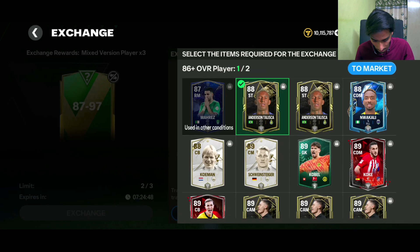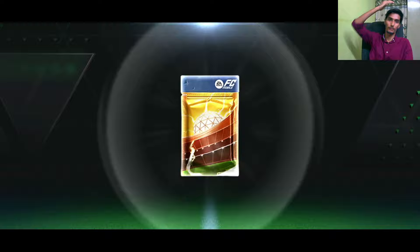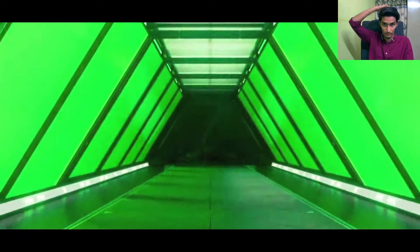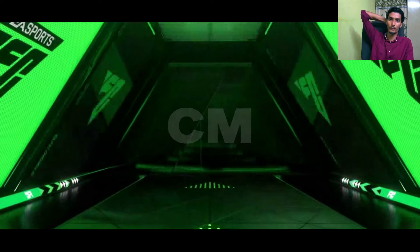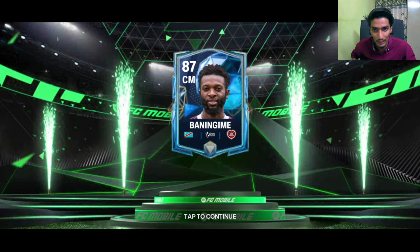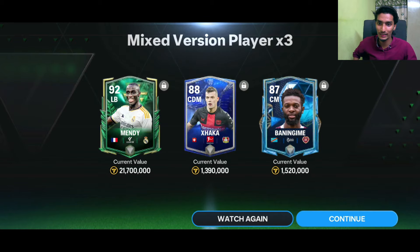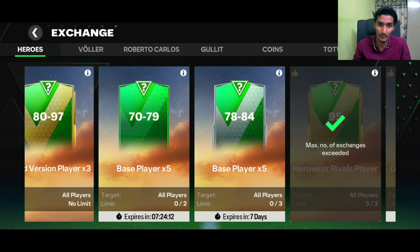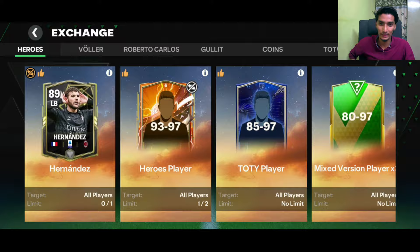Let's try our luck one more time. This is the last 87-to-97 rated mixed version pack. It's a normal walkout — 92-rated Mandi and 88-rated Zaka. If you have a new account, this pack is a must-open.